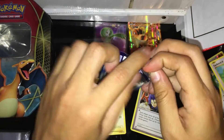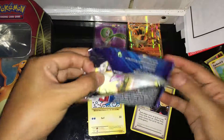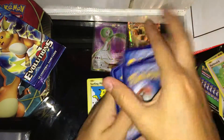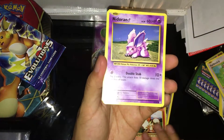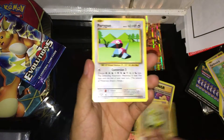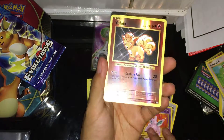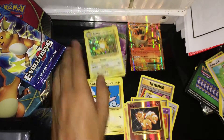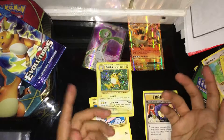Opened the wrong pack — let's look at the code color. Hopefully we get something good. We got a Rattata, a Nidoran, Sandshrew, Porygon, an evolution spray, a Nidorino — ooh, a reverse holo Vulpix and a holo Raichu! Not too shabby.